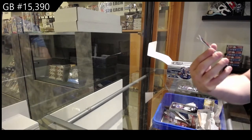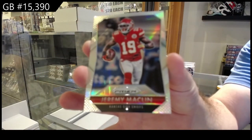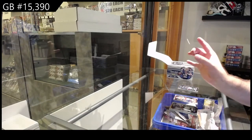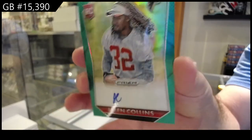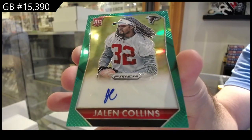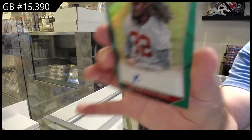We've got a silver of Macklin for the Chiefs. And an autographed rookie numbered to 99, green, of Collins — for the Eagles? Seahawks? Maybe Falcons.